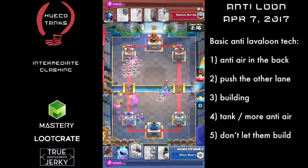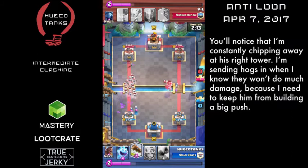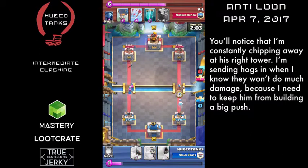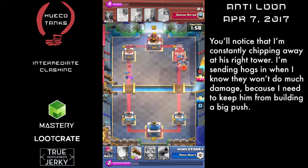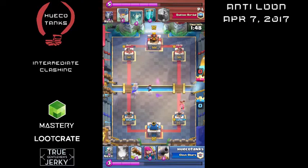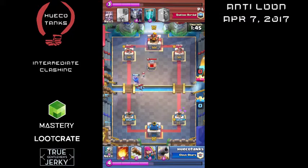It's important to counter-attack the other lane if you can, so that they don't build a humongous push. Once you see that Lava Hound on the back, you want to make sure that you can push the other lane. I'm trying to make sure I'm not letting him get too much of an elixir advantage. I just don't want him to have enough elixir to get the Lava Hound and the Balloon, which I'm assuming is in there once I've seen his other cards.